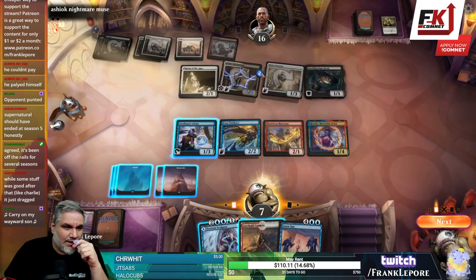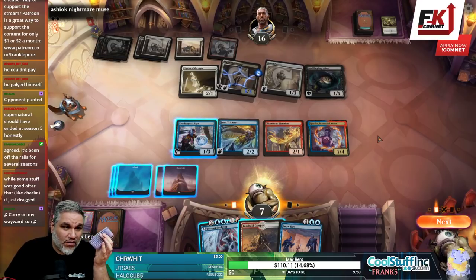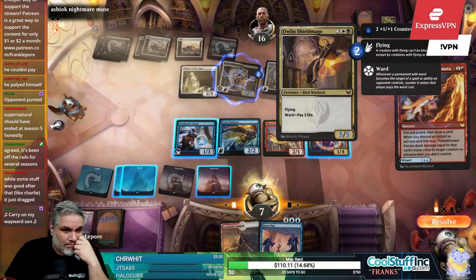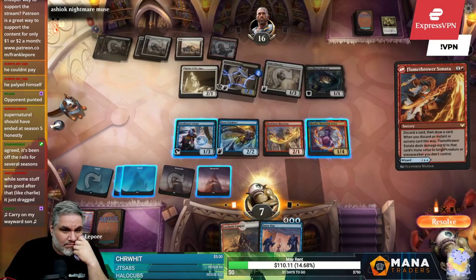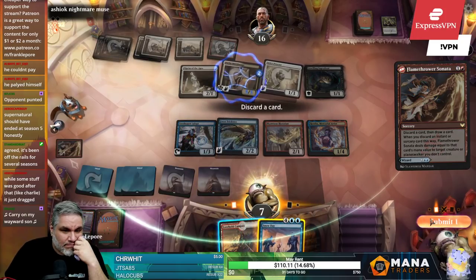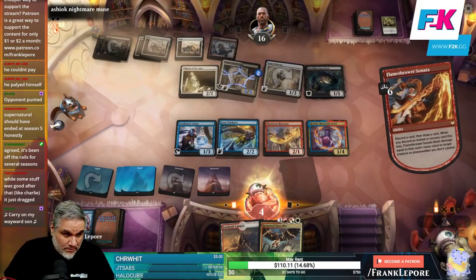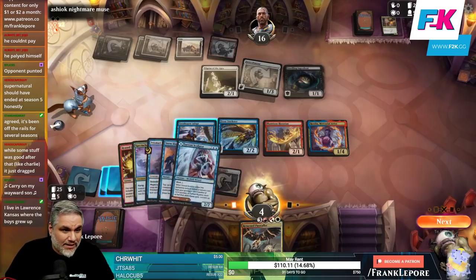We can actually discard this to kill this guy — we go to four, but they have no cards in hand. We can also now get Lorehold Campus and get back Heated Debate. Alright!